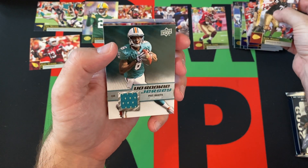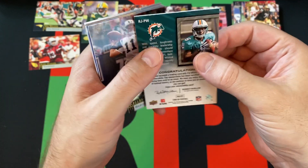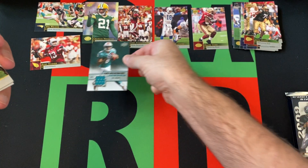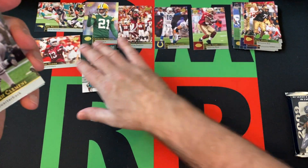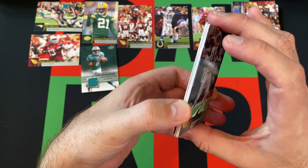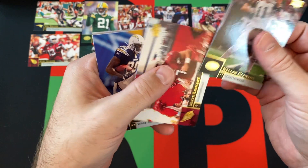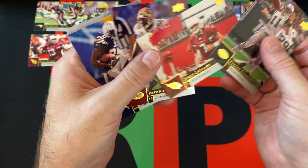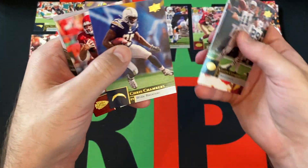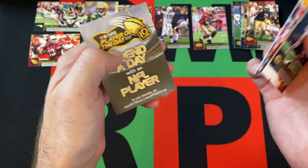We do have a relic — it is Pat White, Dolphins Pat White. Rookie jersey of Pat White. I kind of remember the name Pat White; I don't really remember him doing much in the pros. I feel like he was more of a college star, potentially. Then Kellen Clemens, Matt Leonard — speaking of college stars — Patrick Willis, Chris Chambers, Tyler Thigpen, and Trent Edwards.